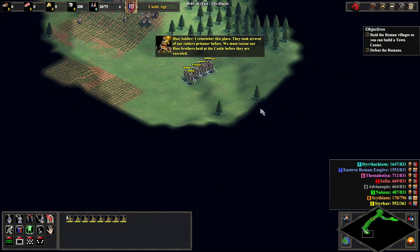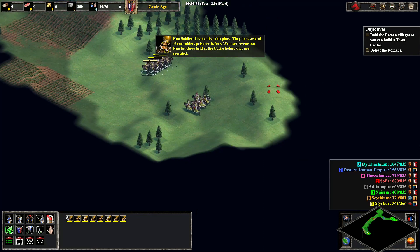Running past those teal villagers is very important, because if you attack them, you get attacked by pikes, and your run is dead.